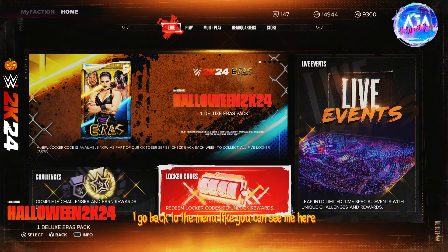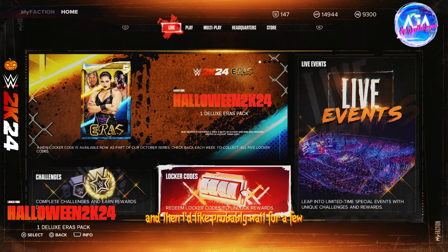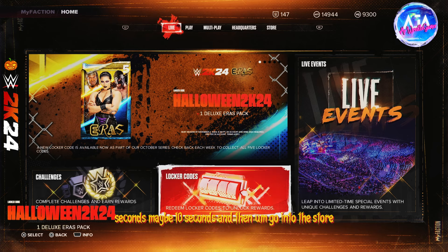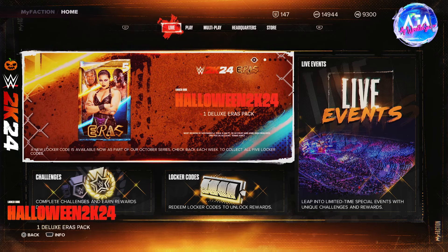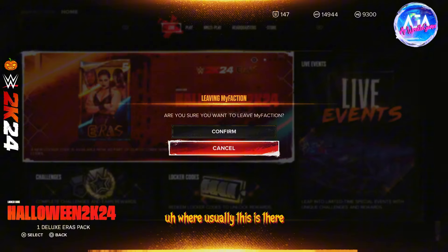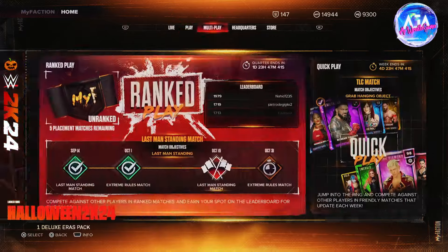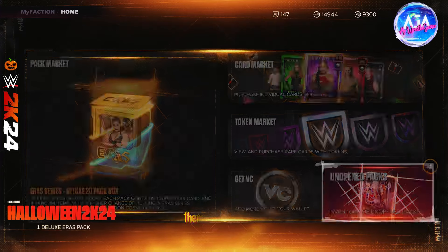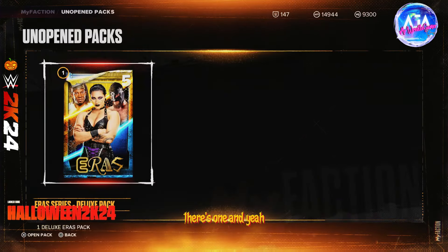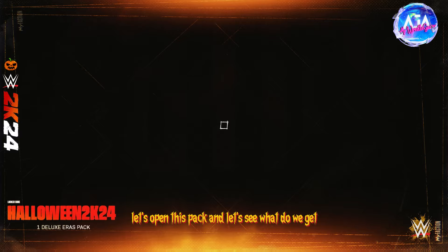Usually when I get these things I don't directly open them — I go back to the menu, as you can see me here, and then I wait for maybe 10 seconds and then go into the store, where usually the pack shows up. When you go into the store you can see the unopened packs — there's one. Let's open this pack and see what we get!